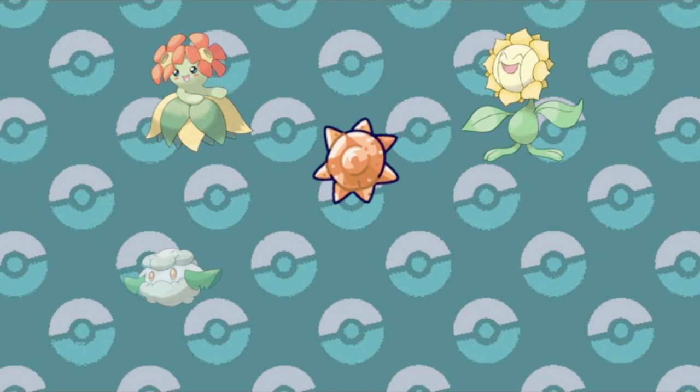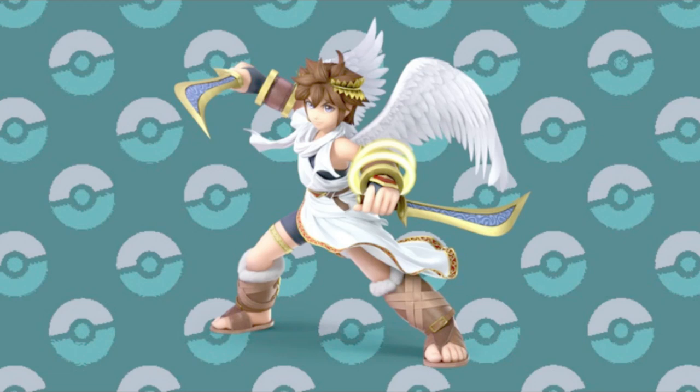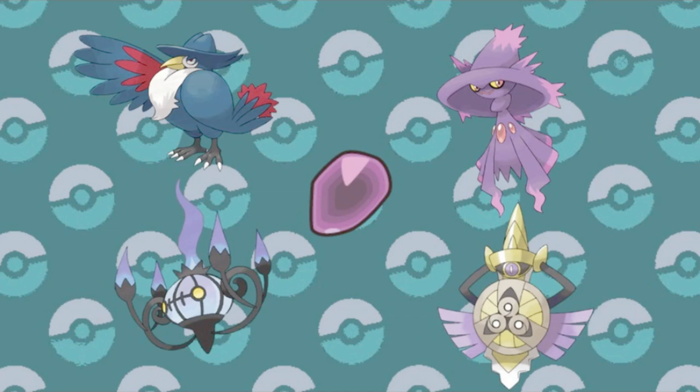We next got a group of stones introduced in the Sinnoh games, starting with the Shiny Stone, usable with Roselia, Togetic, along with Minccino and Floette later on. And now the opposite — the Dusk Stone — used for Dark and Ghost types such as Murkrow, Misdreavus, Lampent, and even Doublade. Sinnoh also gave us the Dawn Stone, which is used to get the branched evolutions of Kirlia and Snorunt, but only working with one gender.